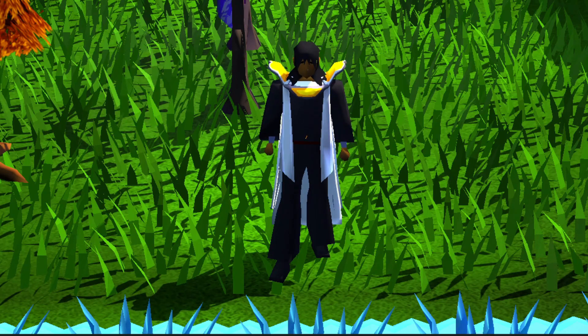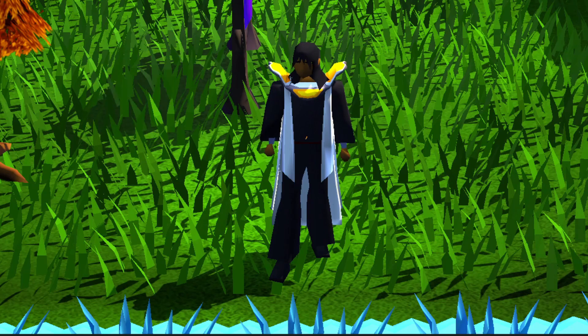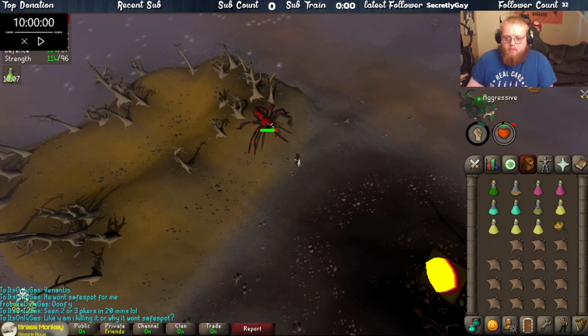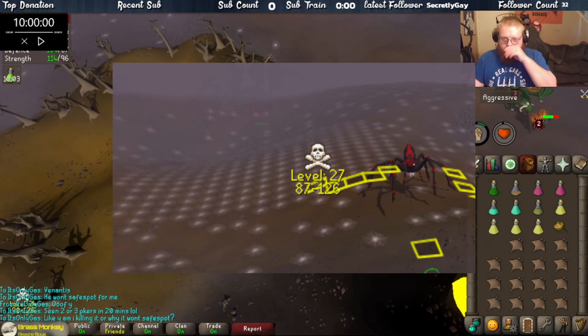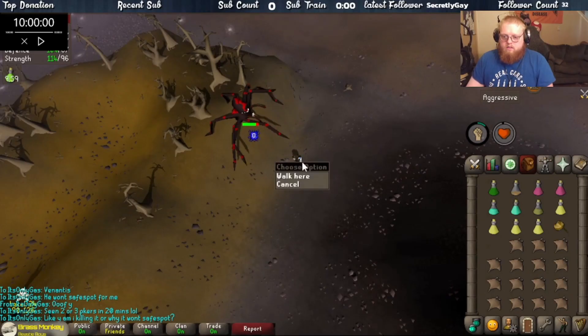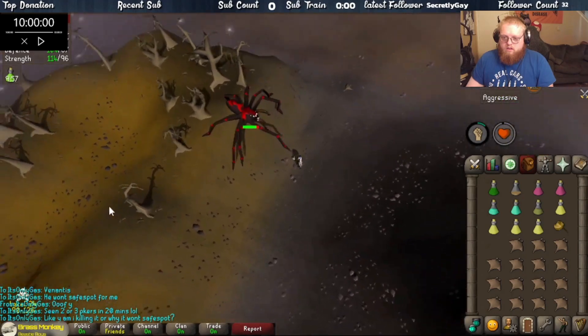In other news, we did something different this episode — well, kind of different. We still did a boss but it's not a safe boss. We went into the wilderness and decided to kill Venenatis, the big spider that annoys everyone who runs past it. This boss is in level 25 to 30 wilderness, it can one-shot you, and you have to deal with PKers.